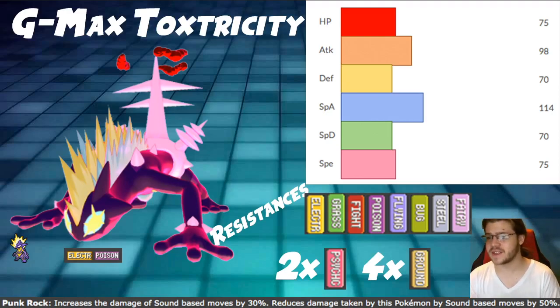This Pokemon isn't insanely frail; it's not super bulky, it's very average. But you can definitely take on a couple of resisted hits — probably two, maybe three. We have a 2x weakness to Psychic and a 4x weakness to Ground. Ground is very bad — you don't want to get hit by a Ground attack. We have a couple of options to help mitigate that, which we'll talk about more in a little bit.